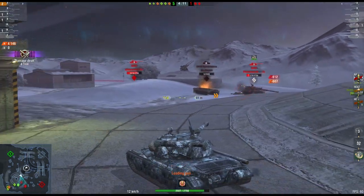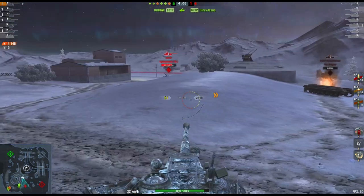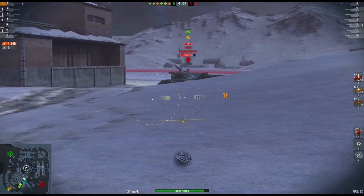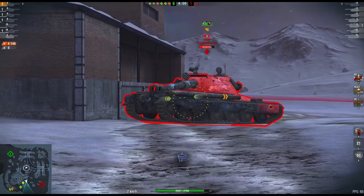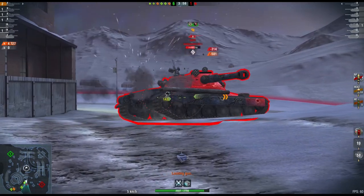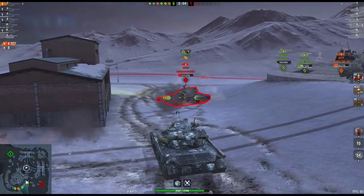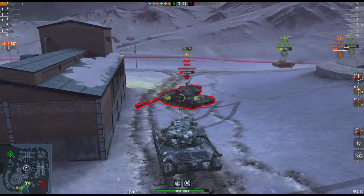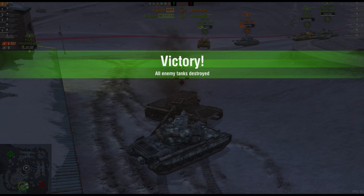Because of various things, really. One, the E100 actually has better DPM - it has 2,651 compared to this which has 2,590. The E100 has better actual alpha damage; the E100 will dish out 640, this thing will dish out 600. But that is a misnomer that I'll get to later. The rest of it is pretty much almost the same. The reload time on the E100 is about 14 and a half seconds; this is 14 seconds. But it's comparable.